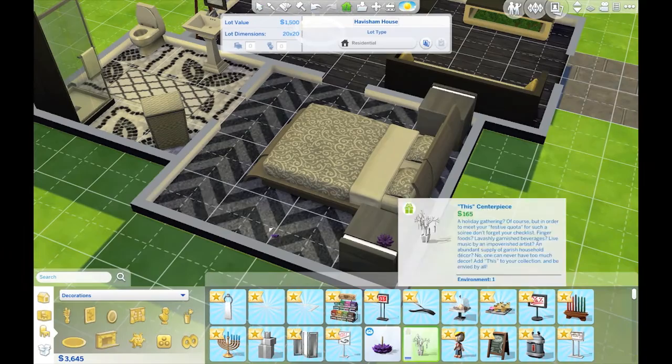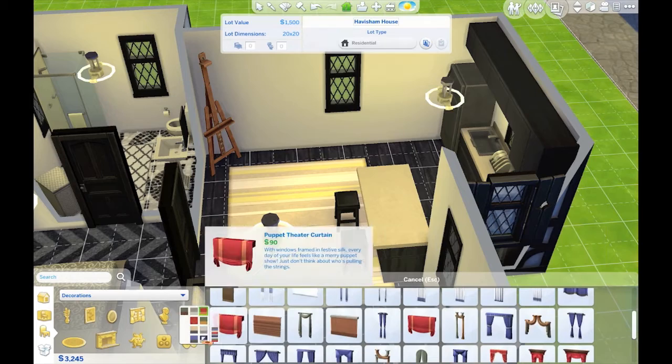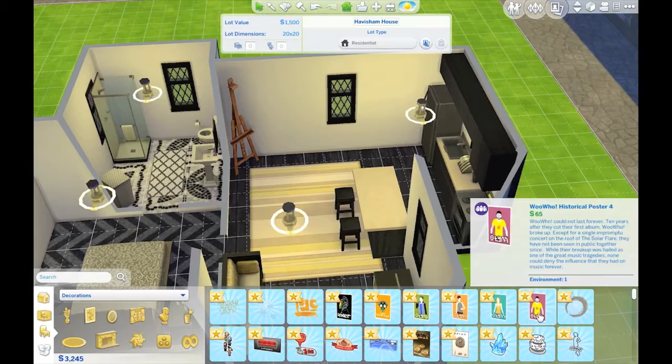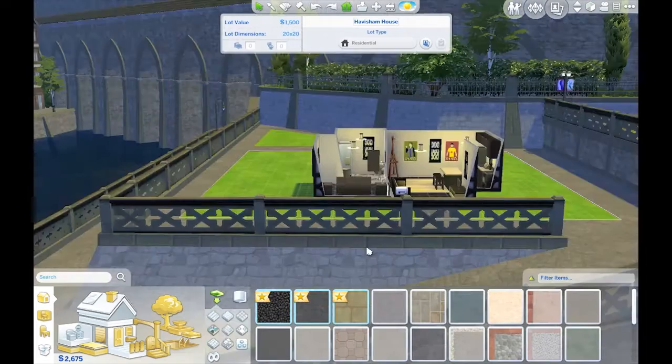Just throwing down some rugs and some other decorations to make it look a little more homey. Then I tried putting curtains in, but with these windows all the curtains were looking really weird to me — I didn't like them in this build at all. I usually don't use a lot of curtains anyway. Just throwing a few little posters up and then that happened.